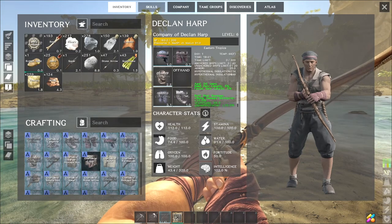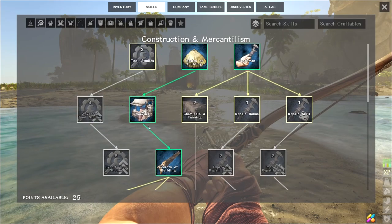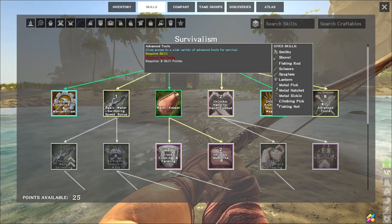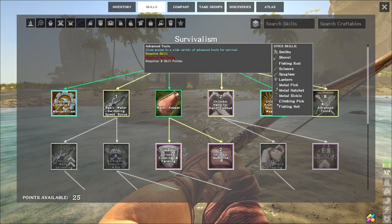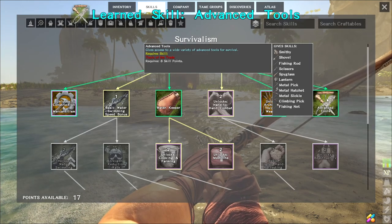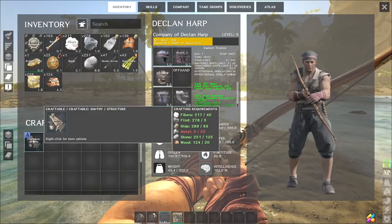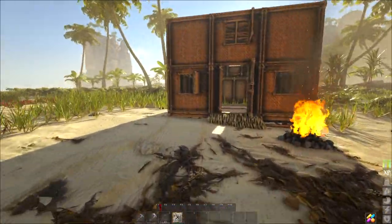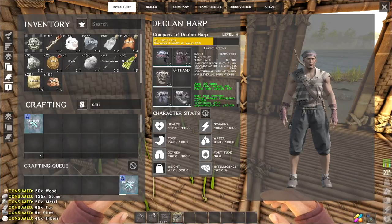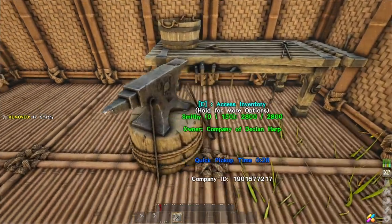Do we have time to go get the treasure? Can I make a shovel? Let me check — ah, it's under Smithy: shovel, fishing rod, scissors, spyglass, lantern, metal pick, all that stuff. I still have 25 skill points and this costs 8, so let's unlock it. Now I can make a shovel. I'll need to build a smithy though — the metal is in the box.